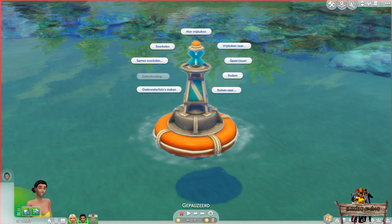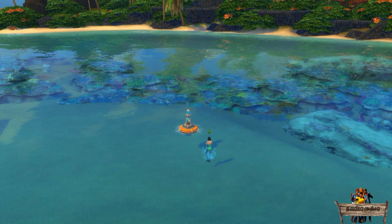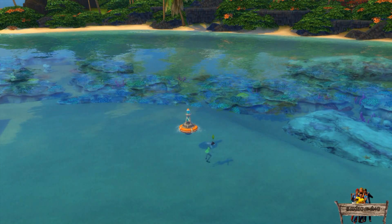When you've bought all available gear and have the needed fitness skill levels, there are 8 interactions to choose from. The one grayed out here is the one from the diving gear, as everything has already been bought. To get even more interactions your sim needs to be in the conservationist career, but I'll let you discover those interactions yourself.